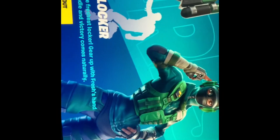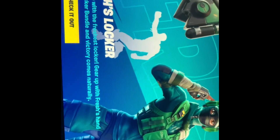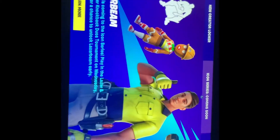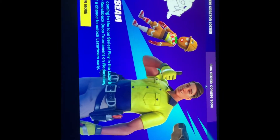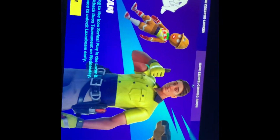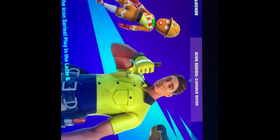What do we have here? The Freshest Locker Bundle - pump in with the freshest locker gear. The Fresh and Pickled Locker Bundle, and victory comes naturally. An icon series coming soon - Laser Beam! Laser Beam will come to the icon series. Play the Laser and Fresh Super Knockout, a tournament on Wednesday March, for a chance to unlock Laser Beam early. And yes, unvaulted! Okay, so what do we get in the shop today boys?